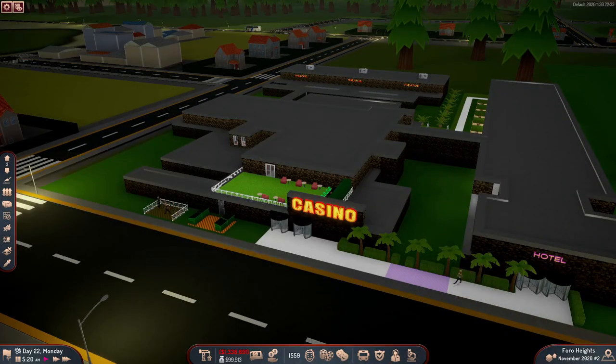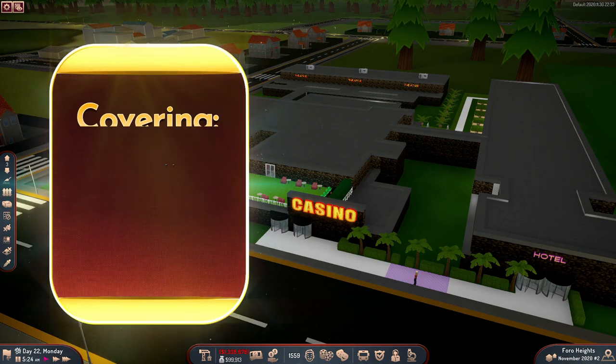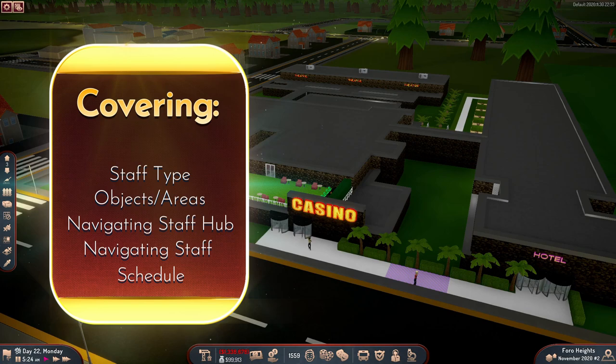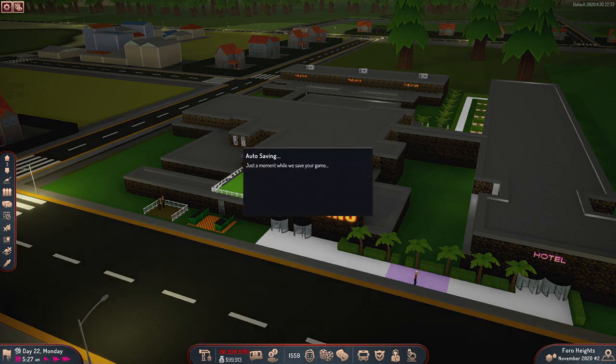Hello everyone, GreenGemini here and welcome to a SimCasino tutorial video. Today I'm going to be looking at staff management and scheduling. In this video we're going to cover the different staff types, what buildings or areas those staff members will belong to, how to navigate the staff hub screen, how to navigate the schedule screen, and hopefully by the end of this video you should have a better understanding of how to manage your staff and not get bled dry with the amount of money that they can cost you.